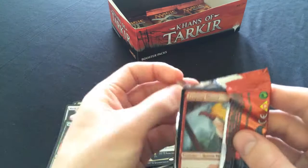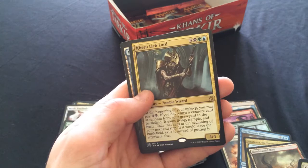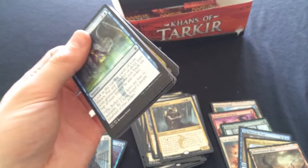Down to our last six packs. Chief of the Scale, Suspension Field - very good removal right now. Ghoulcaller Gisa - yeah, totally. She acts like a Whip basically but dies more to removal. I don't think she's as good as the Whip because the Whip gives you lifelink, which means some decks can gain like 50 life - it's nuts.